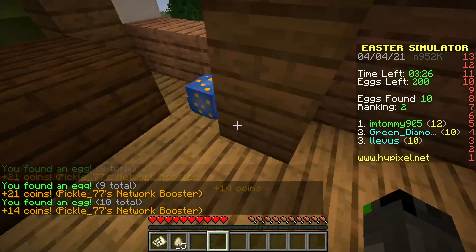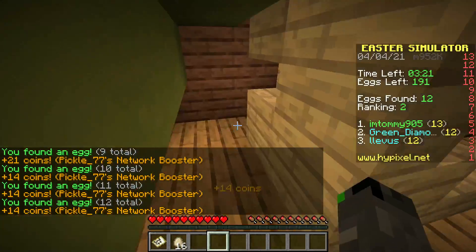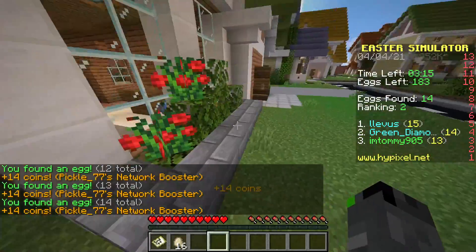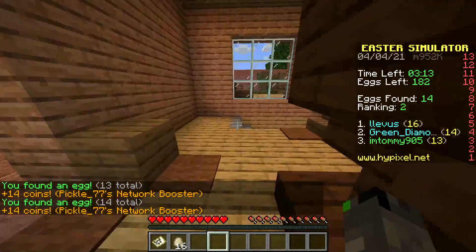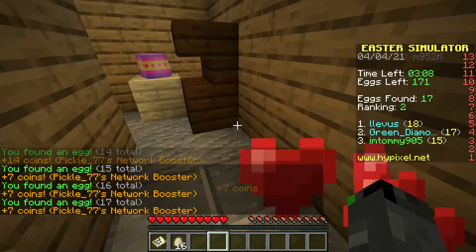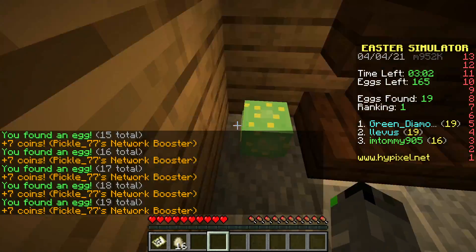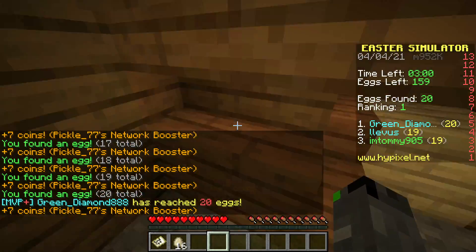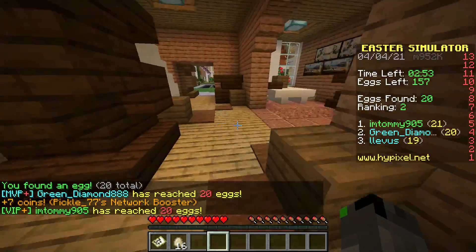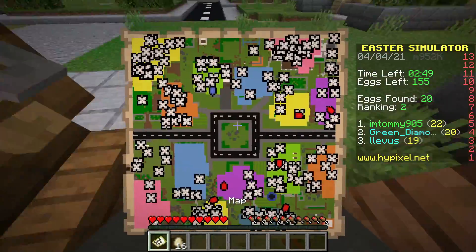The basement is probably gonna have a lot - that's usually where you find most eggs. But there's actually a decent amount up here, which is good. Here's another one, none back there, there's one here though. I want to go in the basement - let's jump down and grab that egg. There's none sitting out here, but let's go down because this is where you're gonna find a lot of eggs. Look at all these - there's a bunch of them right here, like four eggs just sitting in that one room. Here's another one. I think this is it for the basement. So what do we have - 20 eggs? We're in second place right now. I need to find some more. Let's check the map.